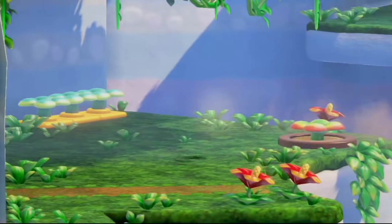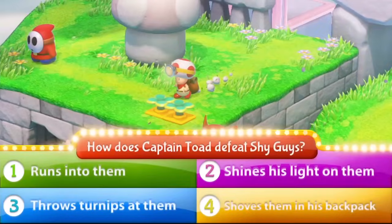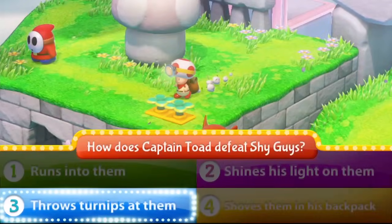Here's the question: How does Captain Toad defeat Shy Guys? One: runs into them. Two: shines his light on them. Three: throws turnips at them. Four: shoves them in his backpack. The answer is three — he throws turnips at them!